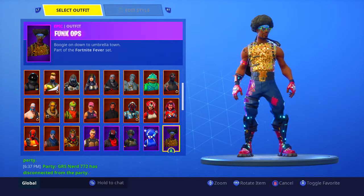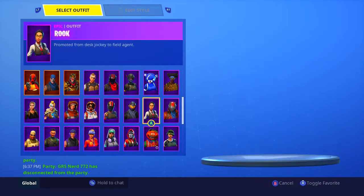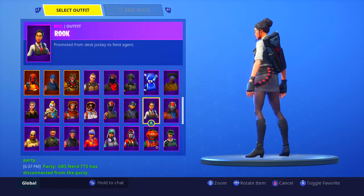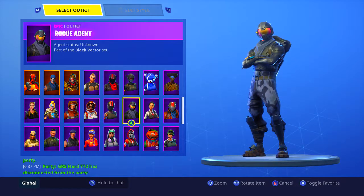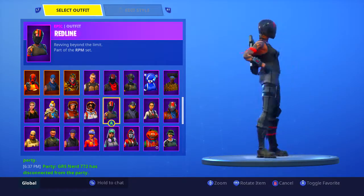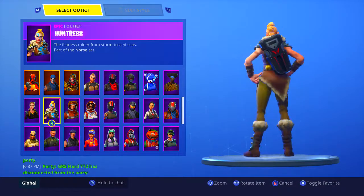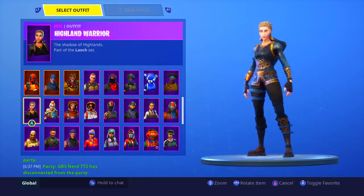Funk Ops is probably in my top 20 favorites, it's pretty cool. Rust Lord, a Battle Pass skin — Season 3 I believe. The Rook, also a Battle Pass skin. Then we got Rogue Agent — I just call it the Halo guy because it looks like the guy from Halo. I got it from a starter pack but now it's in the shop, so that's kind of a bummer. Then we got the Red Line, a Battle Pass skin. Moonwalker, Season 3 Battle Pass. The Huntress, Season 5 Battle Pass.